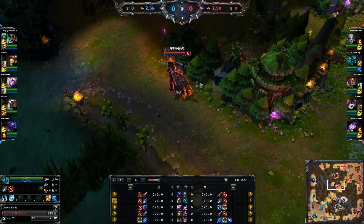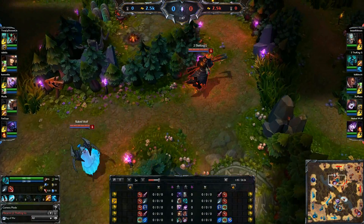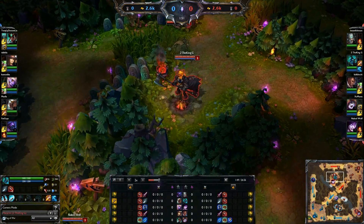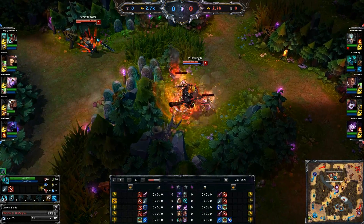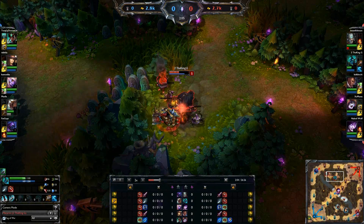Looks like I'm going to head over towards that red buff and end up on the bot side, because I'd rather have blue buff for a longer period of time. But it doesn't really matter with Hecarim. Actually no, I do like starting over here because I'm running movement speed quints.